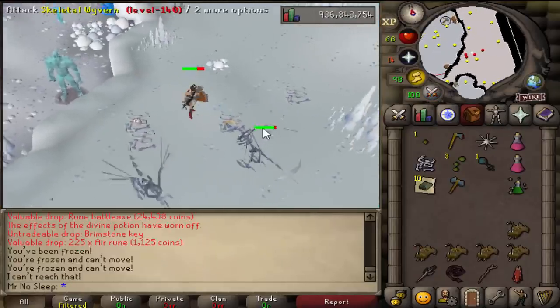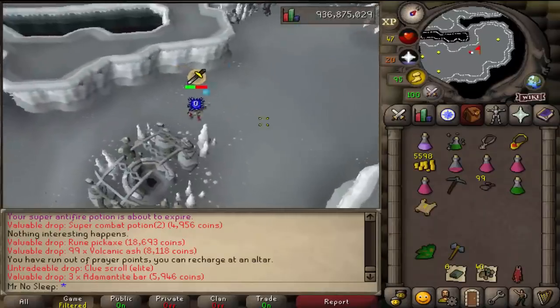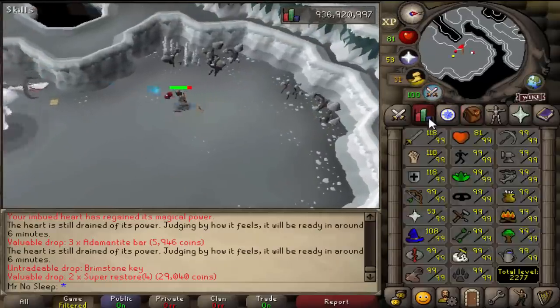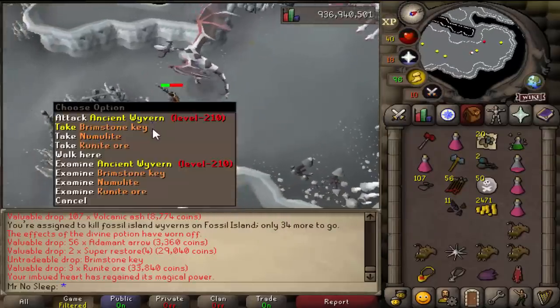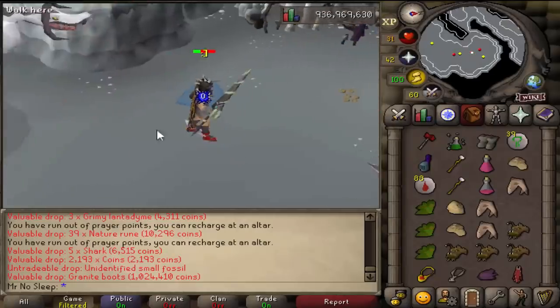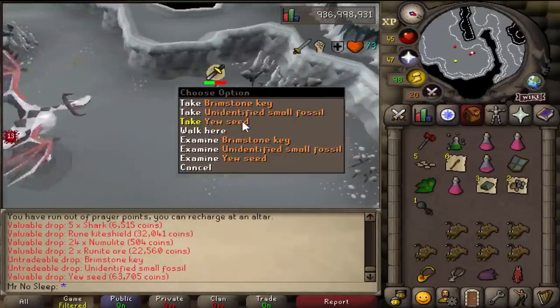Moving on, we did get a few wyvern tasks - both skeletal and fossil island - and they never disappoint. I always get brimstone keys from these tasks, and on top of the brimstone keys you can definitely expect some really nice alchs as well as some rares even from the fossil island wyverns, one of them being granite boots which are actually one mil.